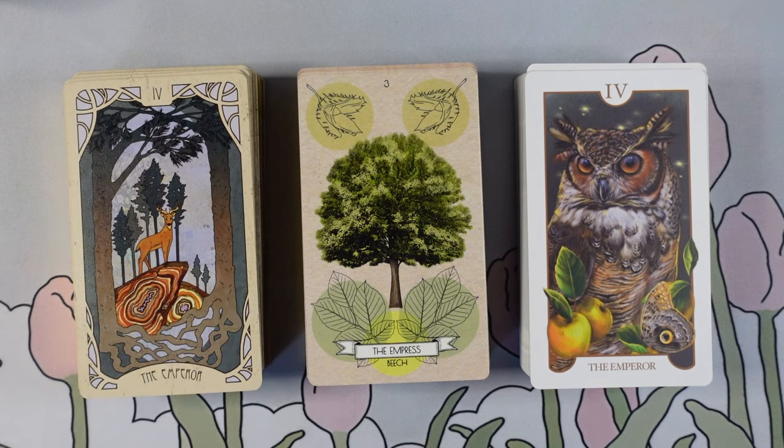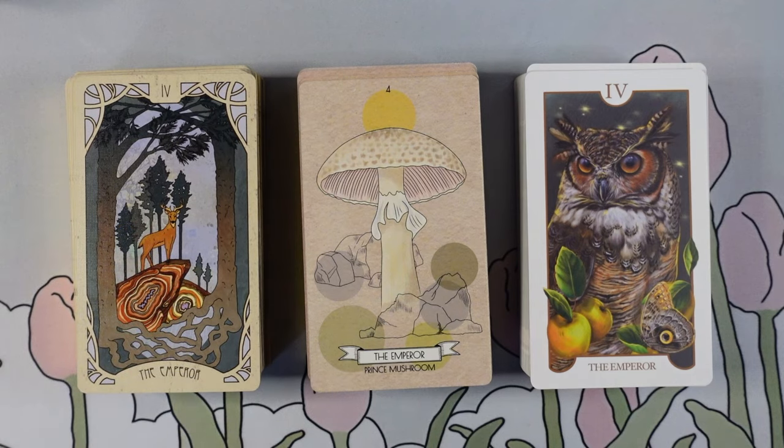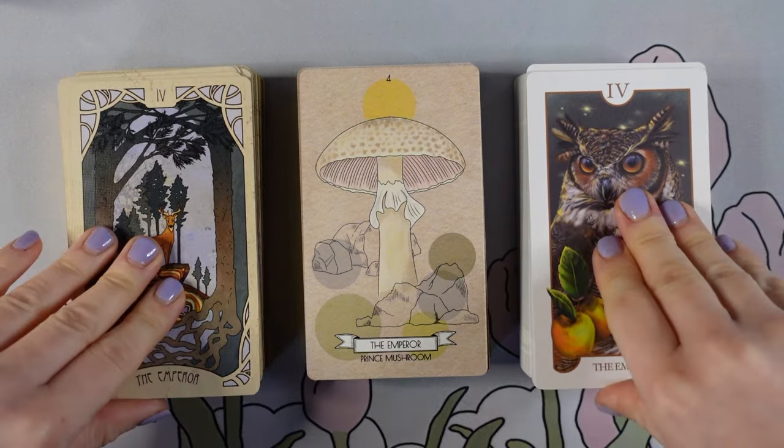Stag - and I do like how we get a lot of pairs in the Animal Botanical. We've got two different kinds of owls. Interesting, we've got a mushroom here - I think that's really cool. But Stag, all of these are very classic Emperor energy. I think what's interesting with the mushroom showing up is because we cannot deny how phallic mushrooms are, so I think that's a really interesting relation there.